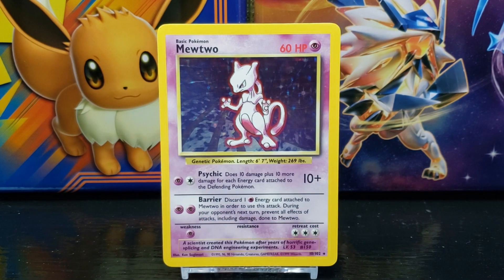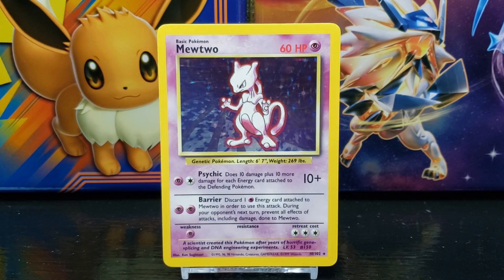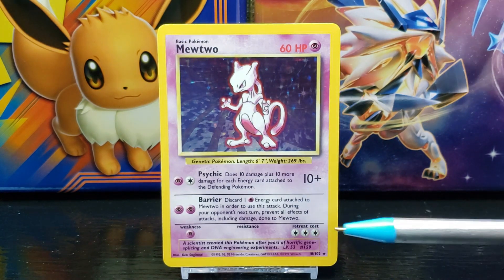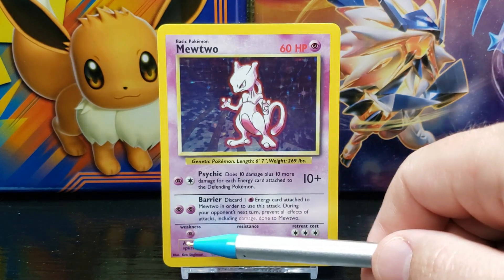Underneath the moves on the left side you have the Pokémon's weakness, which in this case is Psychic. In the center you have the Pokémon's resistance — in this case Mewtwo doesn't have a resistance. On the right side you have the Pokémon's retreat cost, which in this case is three energy.